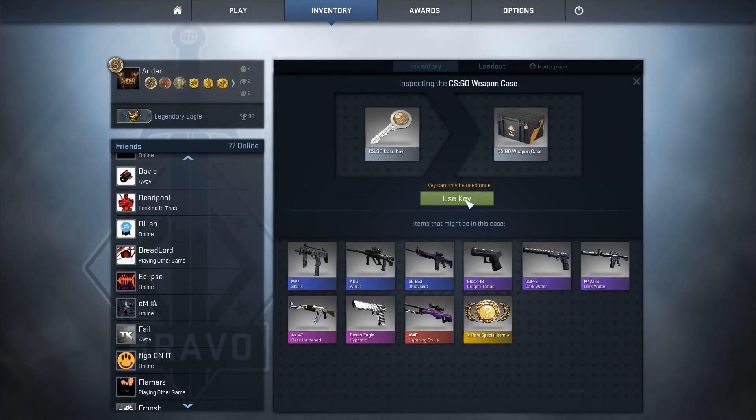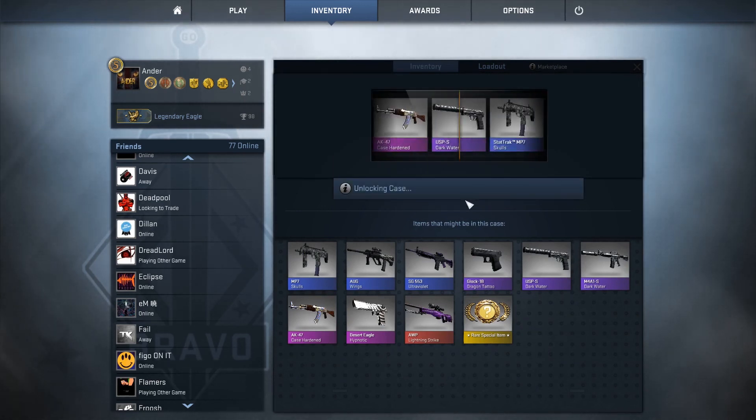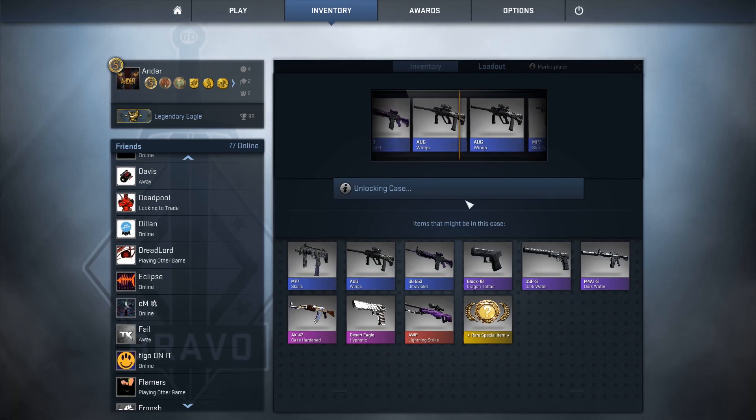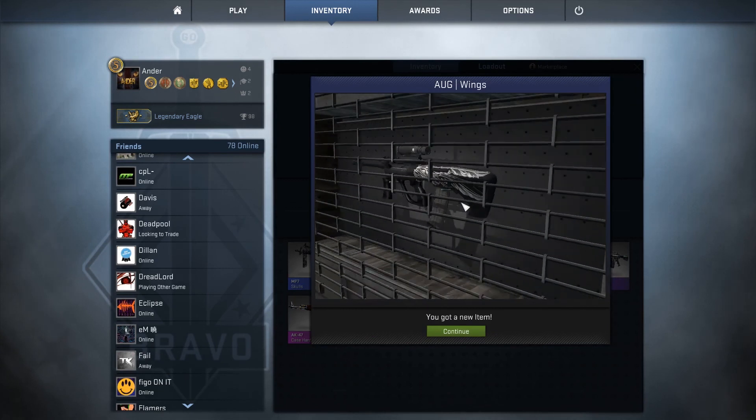And last but not least - case harden, case harden. And we're going to get crap - org wings. Amazing.